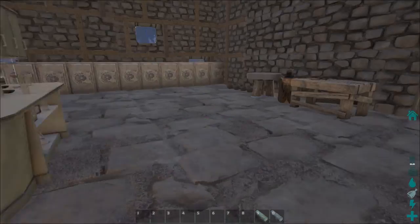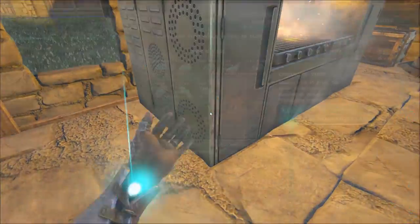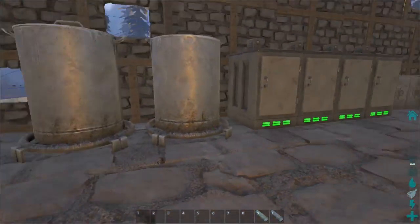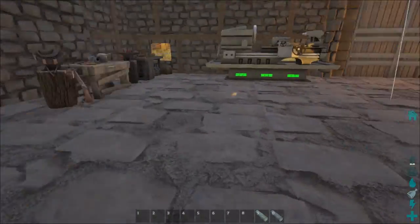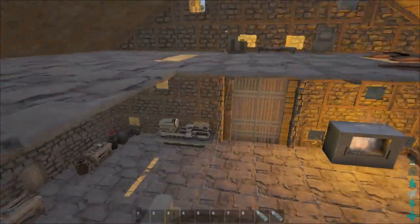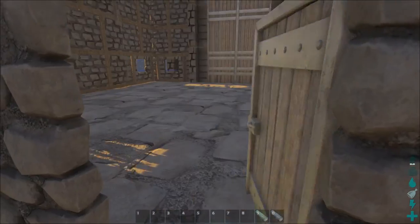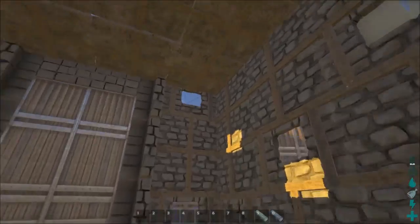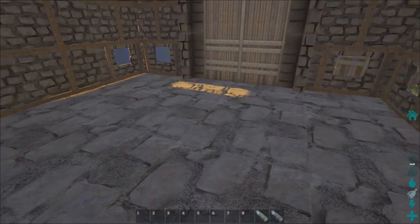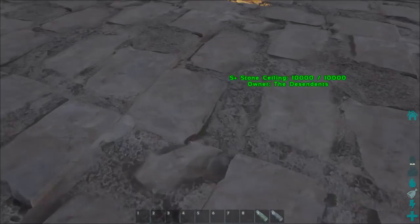Alright guys, we have got everything placed — we've got the chemistry bench, we've got the industrial cooker where I'm cooking an absolute ton of meat, we've got the grinder, fridges, vaults — a whole deal set up. Now I've just finished building all the stuff we need for our greenhouse. Eventually I do want to replace the whole base with metal and glass and whatnot, and I figure we'll start with the greenhouse. And I just realized I made a huge mistake.